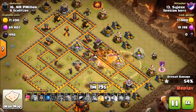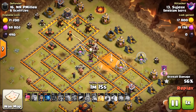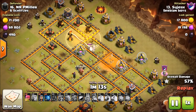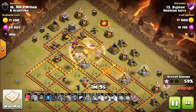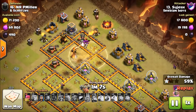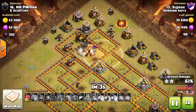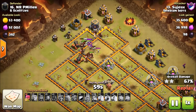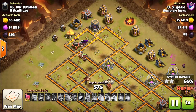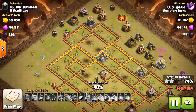He did catch a bomb on that one, though. He's going to have to play this one smart — this last heal — and there you go. That's going to get him through. The skeletons are beating on his hogs pretty rough, but it's okay. He's going to be able to take care of the rest of the base. A few cannons, a mortar — they're going to go down and it's going to be a three-star. This base is a wrap.